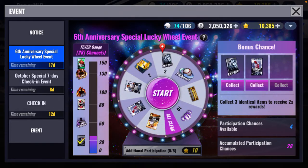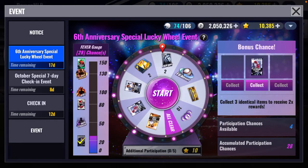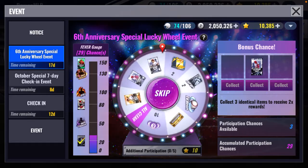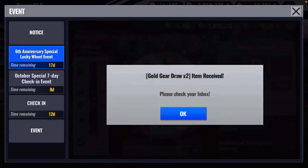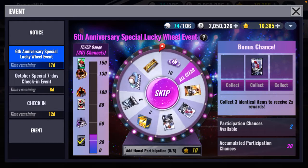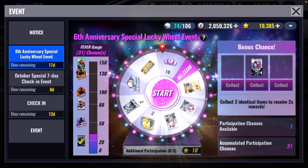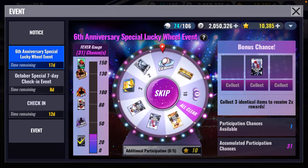An XP boost — I think that is special training silver. Three spins left. Another gold gear — so if I would have held on to that I had three gold gears and definitely would have got double. I got event points, I'll collect that. Still got two more spins to go. Level reset, collect.